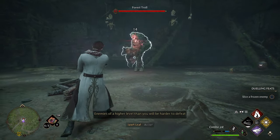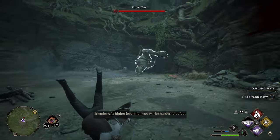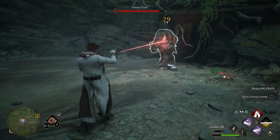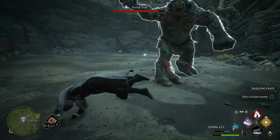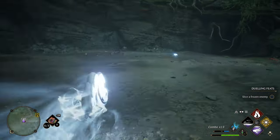When you receive a red icon above your character's head, this means there is an incoming attack that you cannot block. Instead, you have to dodge, duck, dip, dive, and dodge to make sure you are not hit. Be aware that during these attacks, enemies can also dish out following unblockable attacks — for example, ogres. So be ready to dodge more than once.